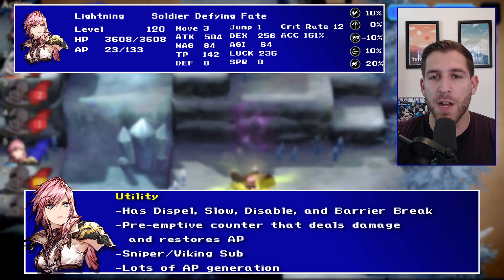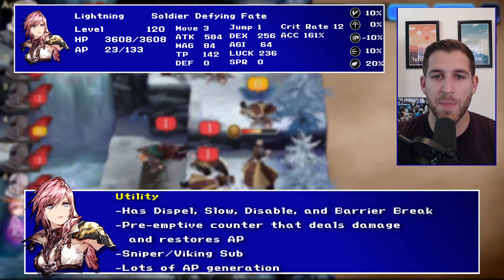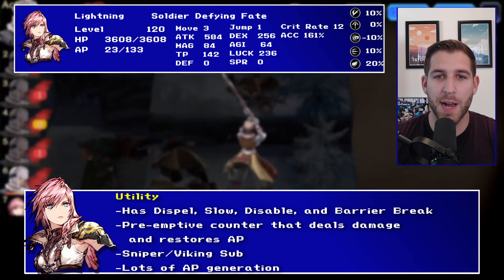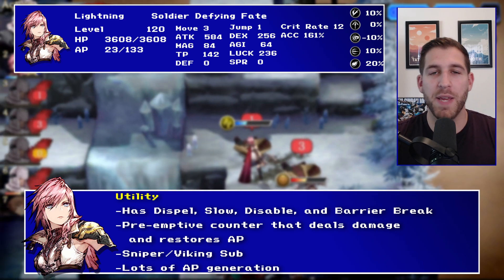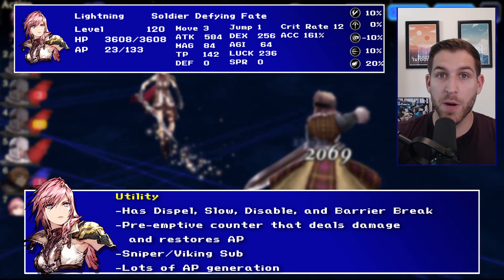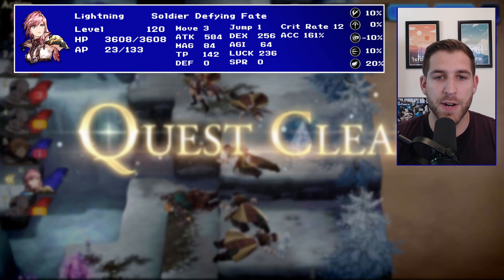She has lots of AP generation. We already talked about the skill that restores some AP, but she has AP consumption down and then some AP generation on some of her TP skills. Basically, especially if you pair her with Cloud and they're both critting, then you're going to be getting a lot of AP generated easily.